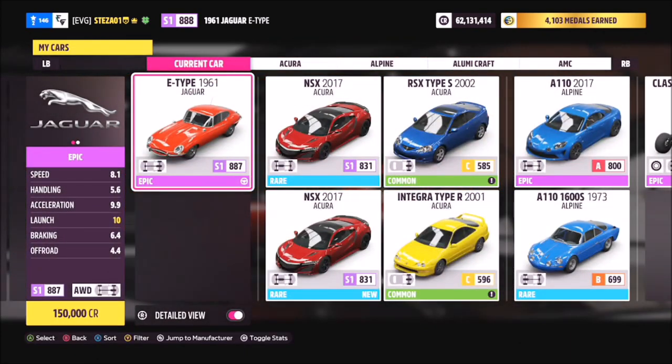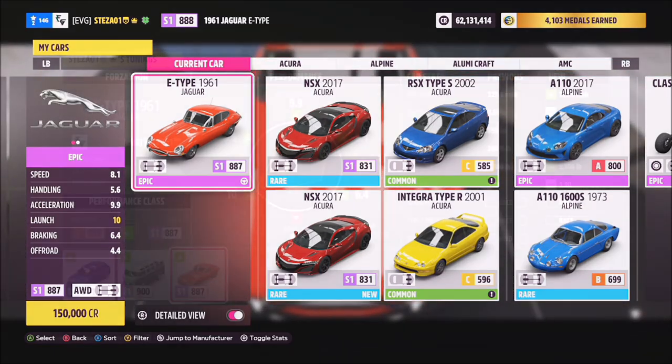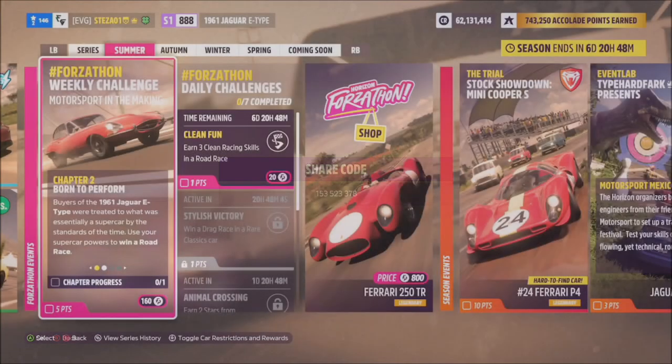This is the '61 Jaguar E-Type — it will set you back 150,000 credits, but I'm sure some of you already have it. If not, check out the auction house; you might be able to get one cheaper. I've created a tune for you called Forzathon, and the share code is on your screen now, which should help make the challenges a little bit easier.